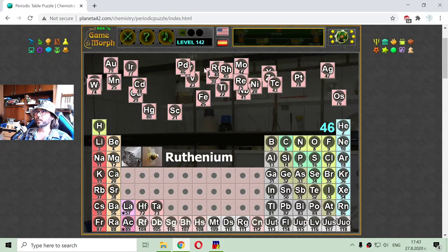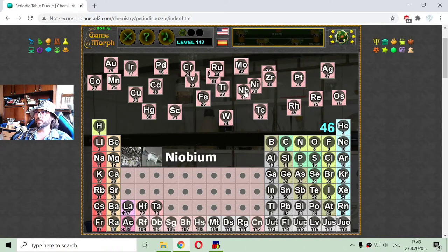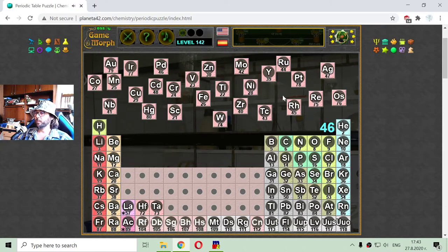The ones that remain are the transition metals. Transition metals also include some of the most precious metals — or noble metals. So I will start placing them. This is scandium, number 21, near calcium. Copper is number 29.